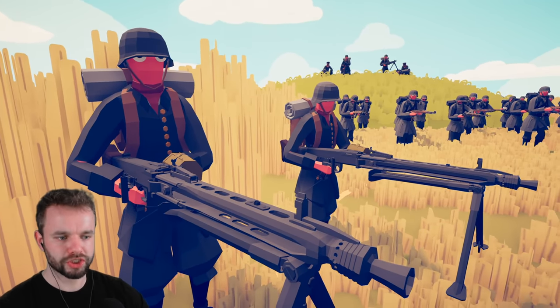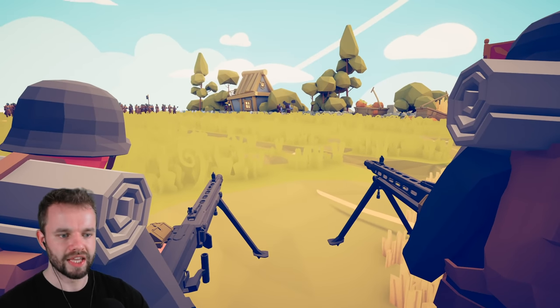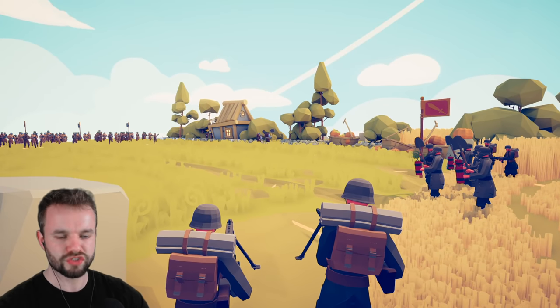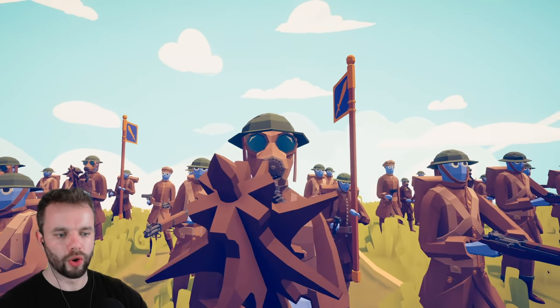We have some German machine gun positions pointing in this direction here, and over on the other side, they are going to be pointing in this direction here. That is so that they have an X-shaped crossfire pattern, which means that they have all angles covered so when the British run down here, they have nowhere to hide.